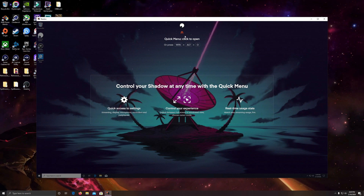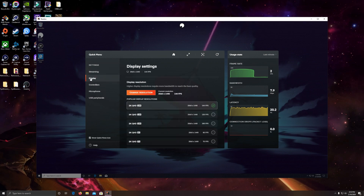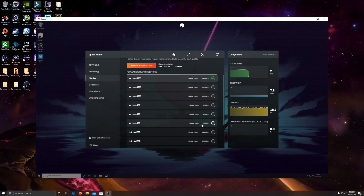Windows key plus Alt and O at any time to access your quick menu, or click the little icon up there. You can see things like your frame rate, bandwidth, and latency. You've got streaming settings - 50 is the default, but after testing I could slide that up to 70 at max. We've also got display settings showing we're currently running at 1440p and 144 fps on the Shadow PC, with all the different resolutions available.